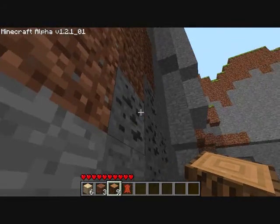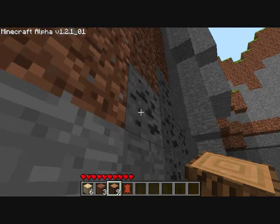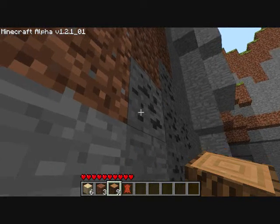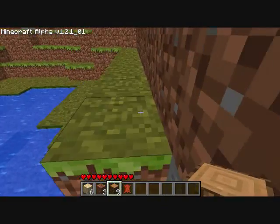I'm actually very lucky to find coal this early on. This is what coal looks like in its raw form. But you can't really get to coal yet because you need a pickaxe.